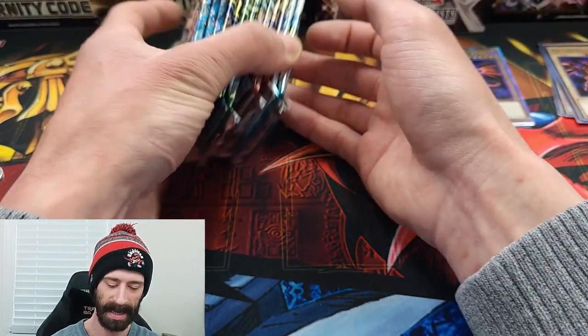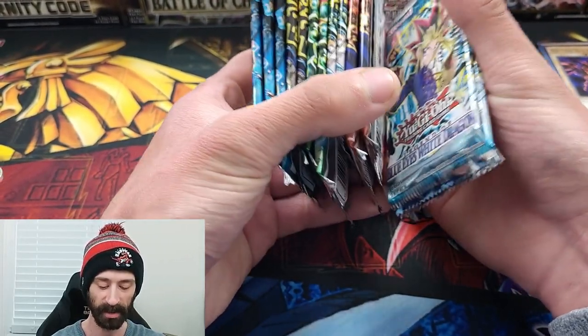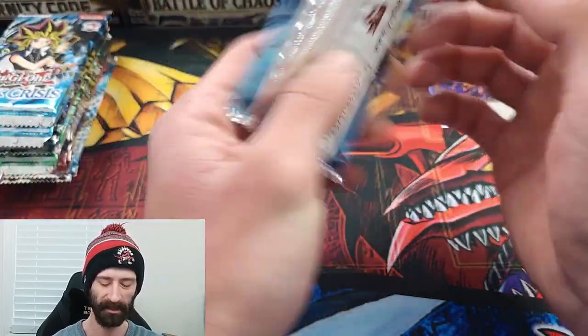I did get an additional pack of Dark Crisis. So we have Dark Crisis, Invasion of Chaos, Spell Ruler, Metal Raiders, Pharaoh's Servant, and Legend of Blue Eyes. LOB is obviously going to be last. I think we're going to start off with Dark Crisis.